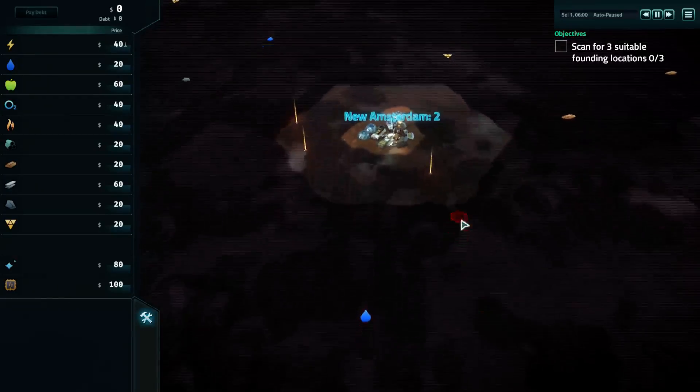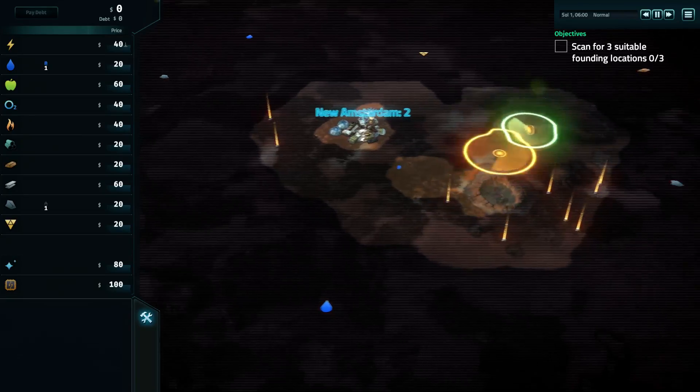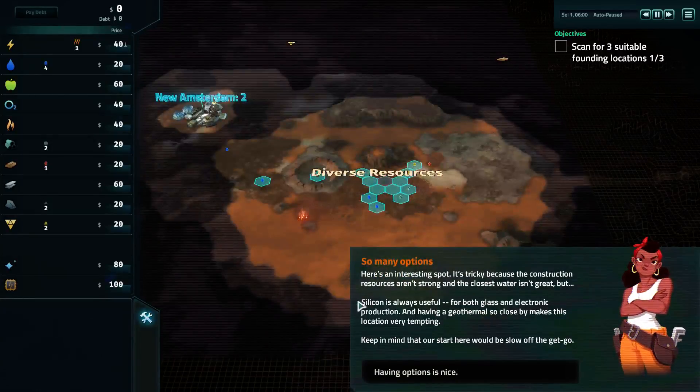Okay, so we want to look towards the iron — but actually for us it's not as important a resource because we don't use steel. So here's an interesting spot. It's tricky because the construction resources aren't strong and the closest water isn't great, but silicon is always useful for both glass and electronic production, and having a geothermal so close makes this location very tempting. Keep in mind that our start here would be slow off the get-go.